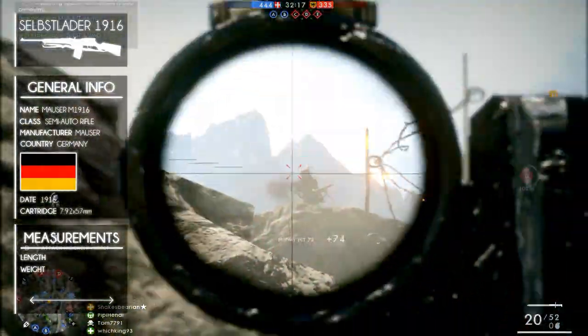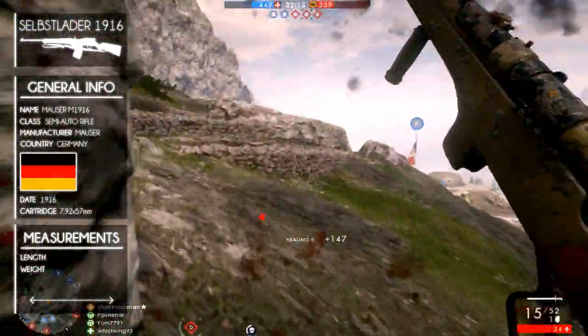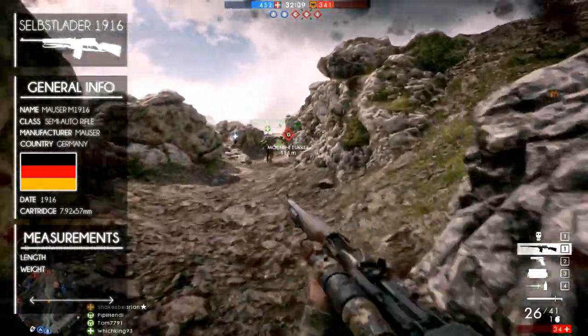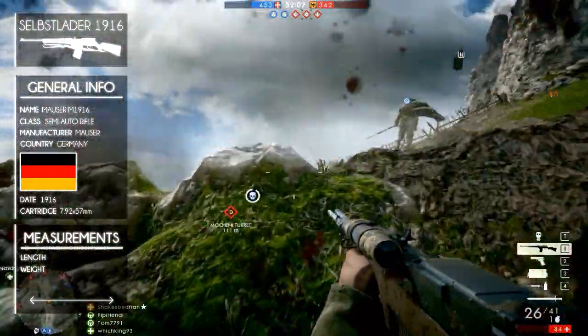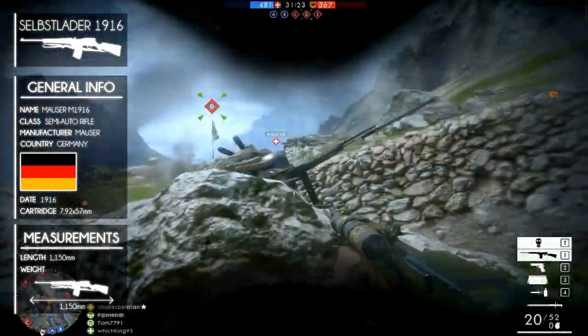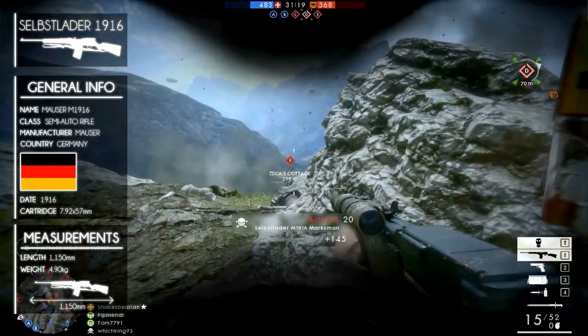It fires the Mauser 7.92x57mm rounds. Since it's a semi-automatic rifle, it is a decently large weapon. From the butt of the gun to the tip of the barrel, it measures around 1150mm in length. For its size it isn't that heavy, weighing only 4.90kg.